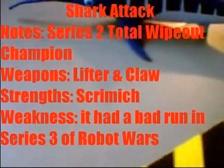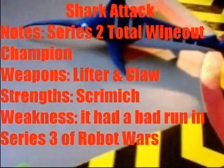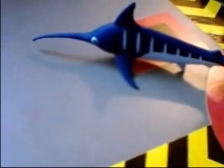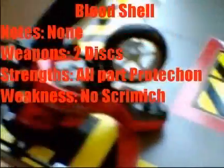Shark Attack is back from Total Wipeout. They've got the claw at the back and the lift on the front. It also has side Shrimech, so lots of spikes. Blood Shell has a disc on the front, it holds the claw down and the disc at the back, but very useless because there's no Shrimech. It should go out here.